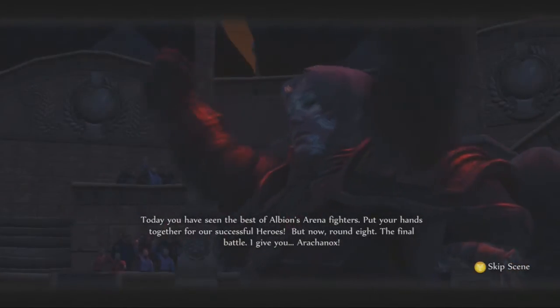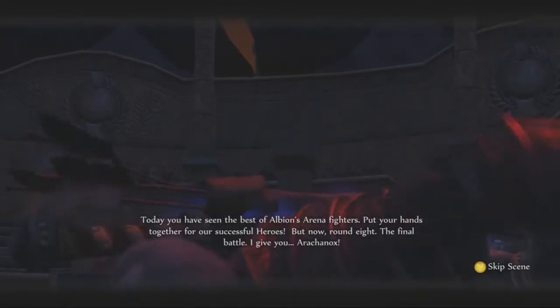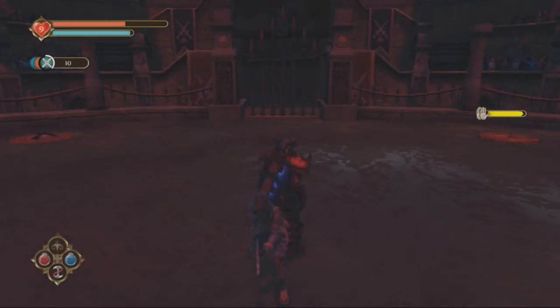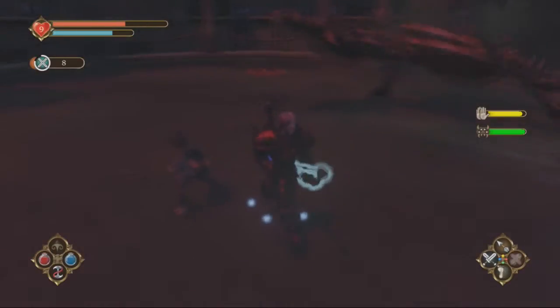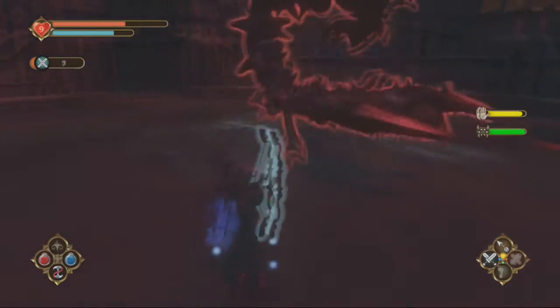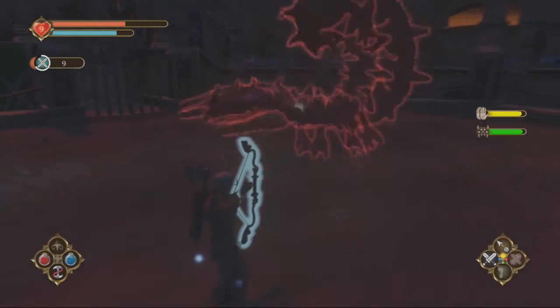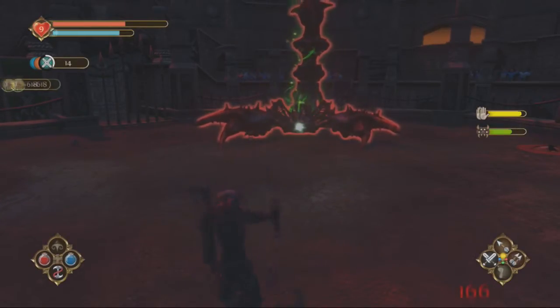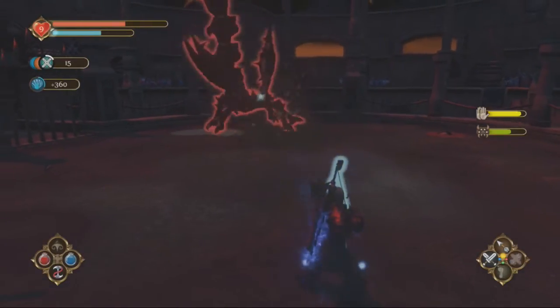You have seen the best of Albion's arena fighters. Also, suddenly we got red. The final battle with Arachnox. He has a charge attack — he has a charge attack that didn't hit me. His second attack basically charges up a little attack. You can get some good hits on him while he's doing this, because he exposes his face. Then he burrows down and throws his tail out on the ground — just move out of the way. It's a very simple move to dodge.